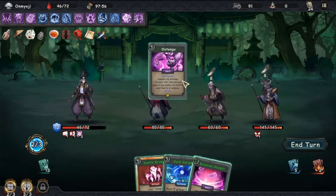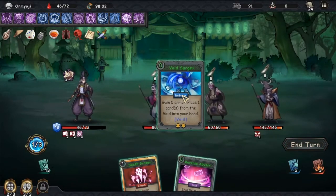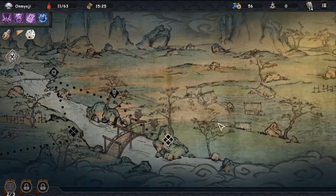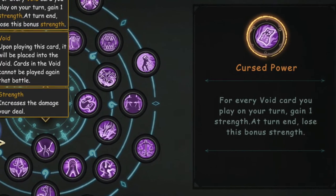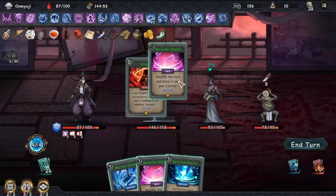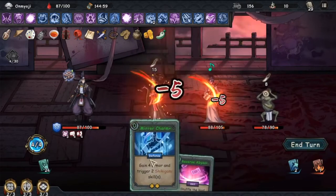You can potentially ditch all your armor cards to tighten up your deck, but it might cost you a lot of coins. Also, some defense cards will go into the void, so you might as well keep those. The final talent that is not essential but will grant you strength stacking to higher levels is Cursed Power. That will give you one temporary strength for each card you place in the void on that turn, and it will disappear once the turn is finished. However, if you're playing infinite cards and killing enemies within one turn, your strength will never go away. This talent will be the nail in the coffin for all those enemies and will make Omyoji incredibly powerful.